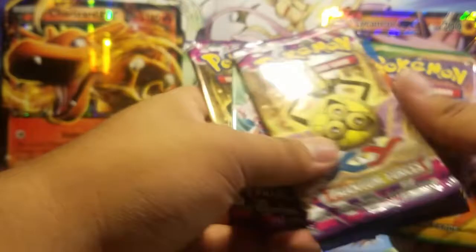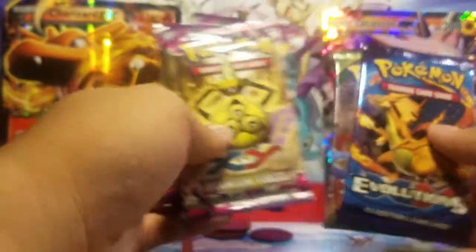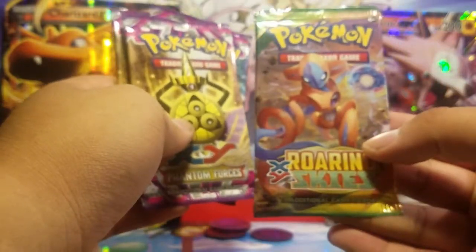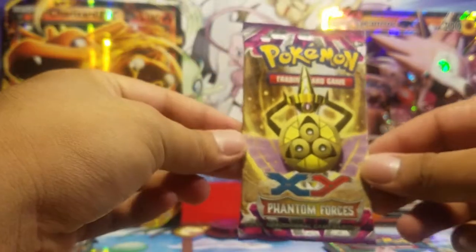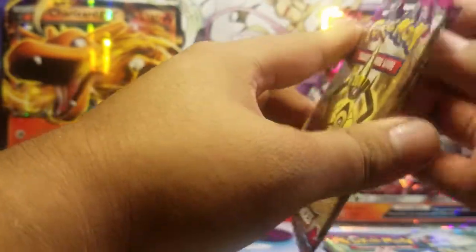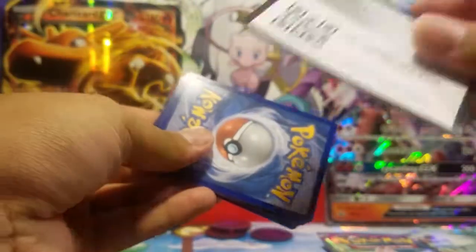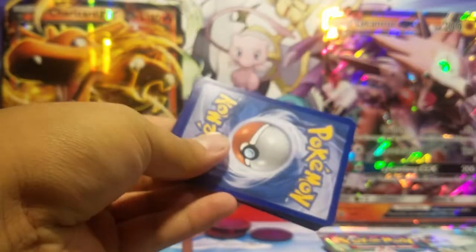I'll open the Phantom Forces first, then Evolutions, and then Roaring Skies last. So let us see which one is better. Phantom Forces starting off with the mystery power box from Walmart. Here you guys go — you get a free code card. I hope the white codes mean something good, right? Here we go.